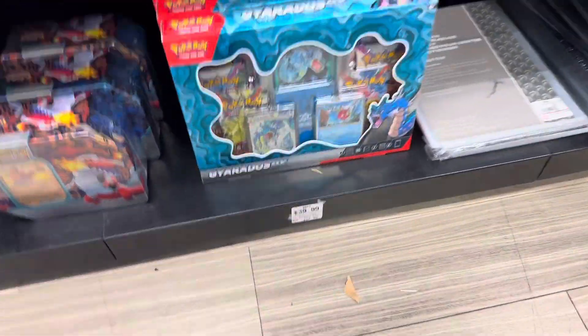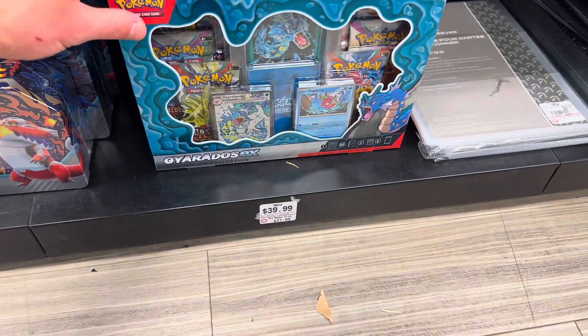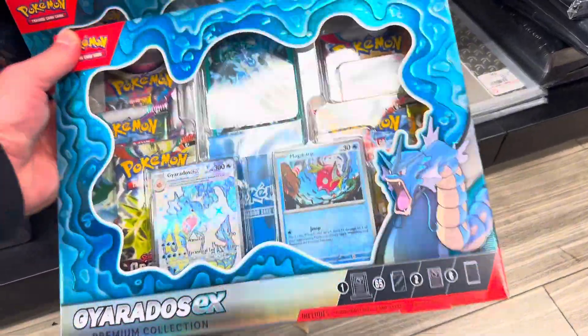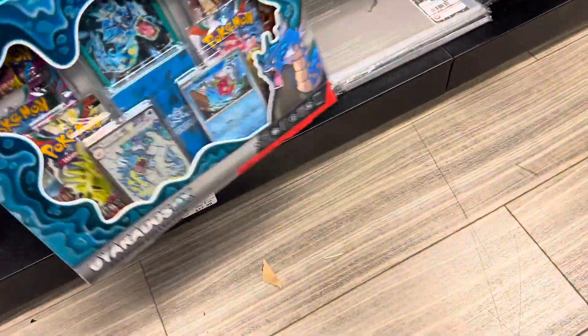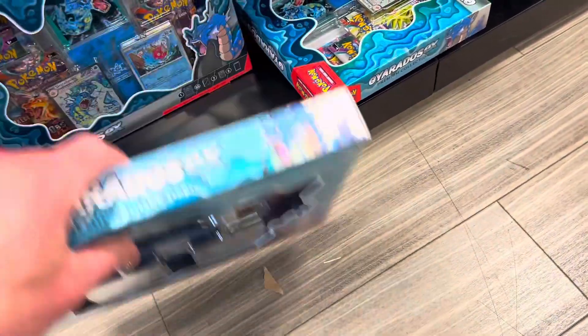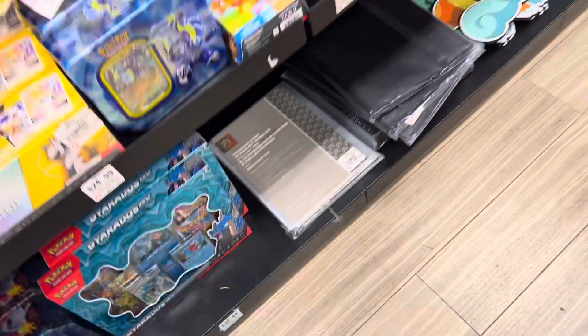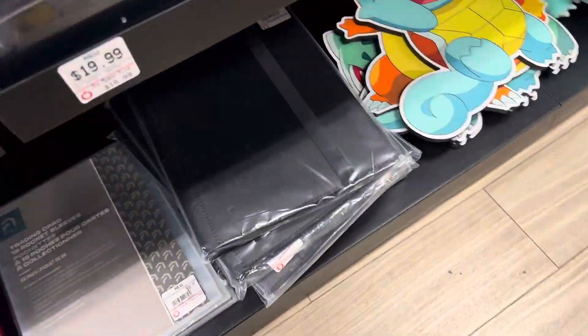Here we go. Here's the Gyarados EX. You never take the one from the front — you always move that and take the next one because you want to be safe. But here it is. Look how beautiful that box really is. It says $39.99, but you can get it cheaper, I promise you. Now look at this cool little new box — First Starter.